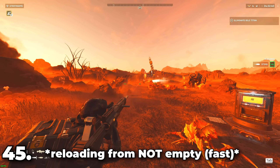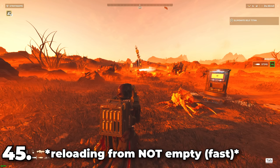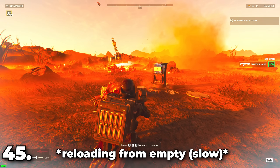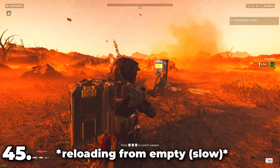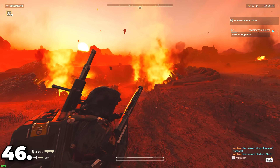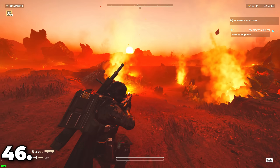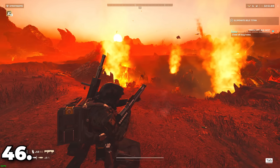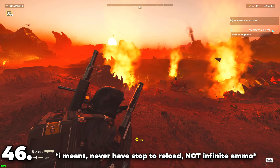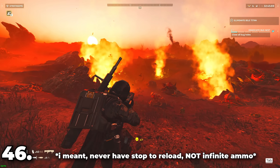If you reload your weapon before it's completely empty, it will reload faster than if it were empty. The same applies to the autocannon, which can oftentimes save your life by not wasting so much time reloading. Shell reload-based shotguns such as the Punisher and the Slugger can essentially have infinite ammo if you constantly reload, as you can reload in between each pump.